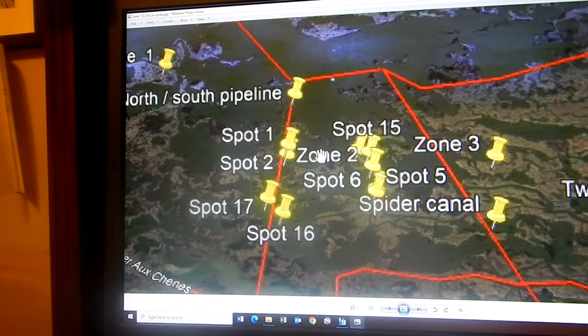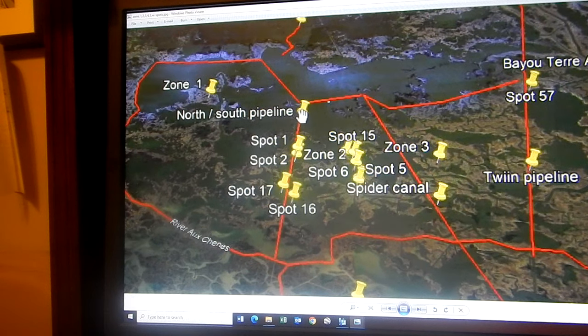Mainly what we talked about was suggesting they mark up their map — North-South Pipeline, Spider Pipeline, Twin Pipeline. And I told them Zones 1, 2, and 3 are starting to look real good. The water is looking good, it's got salt in it. I think it's going to be a good year in those areas and all the old spots. I've posted spot numbers and narratives of spot numbers on YouTube, one through 25, so it should be easy to find the spots.